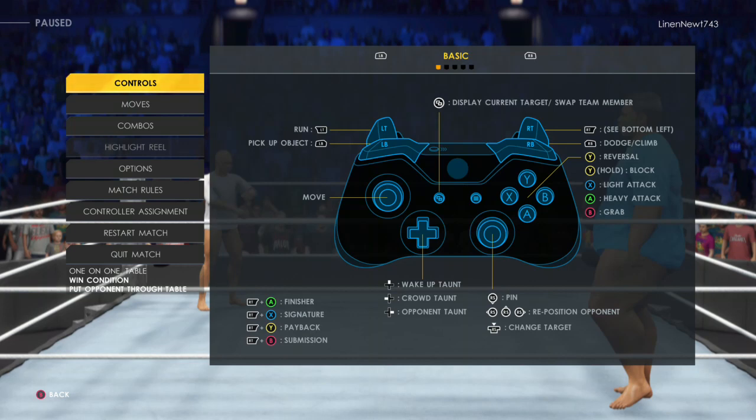Table Mode. The first superstar to slam an opponent through a table wins.